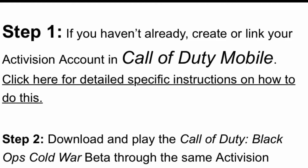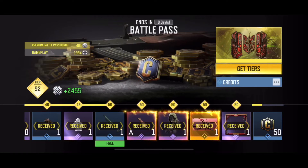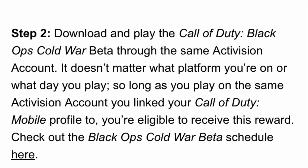So here's how to get Russell Adler. Step one: if you haven't already, create or link your Activision account in Call of Duty Mobile. I'll put the links below with specific instructions on how to do this. Step two: download and play the Call of Duty Black Ops Cold War beta on the same Activision account. It doesn't matter what platform you're on or what day you play, so long as you play on the same Activision account you linked your Call of Duty Mobile profile to — you're eligible to receive the reward.